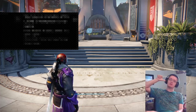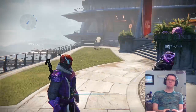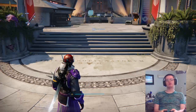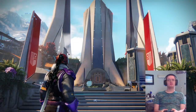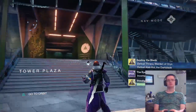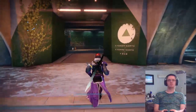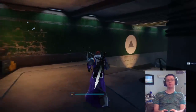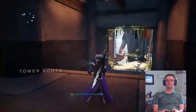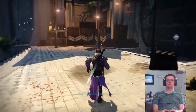Hey YouTube, Atlas here. Today we're going to be finding Xur — I know exactly where he is and what he has. He is here in the tower, all the way over to the north tower. You will find him right in front of a giant door, as you can see.